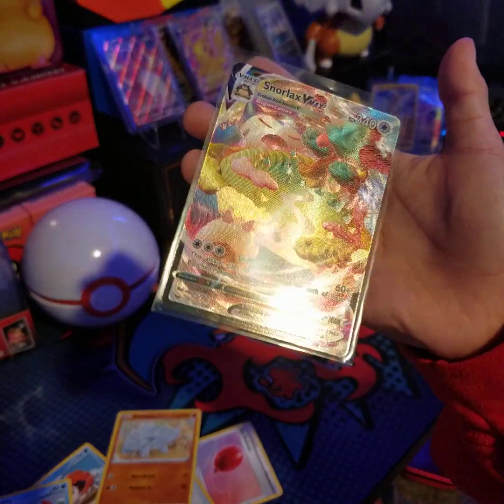Alright, last Vivid Voltage. Could we get the Zacian? We need the Zacian — it's our last rainbow or amazing rare we need. White code card again. Psychic Energy, Galarian Stunfisk, Aromatic Energy, Mightyena, Exeggcute, Woobat, Beldum, Blitzle, Milcery, Fairy Seed — I have no idea what that is. But we did not get the Zacian. We're going to keep hunting for Vivid Voltage and I'll see you guys next time.